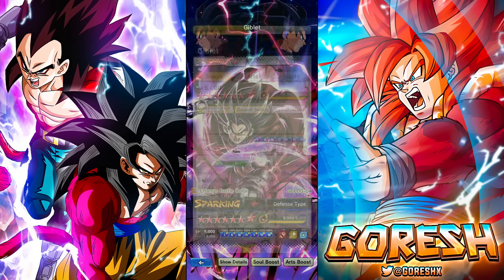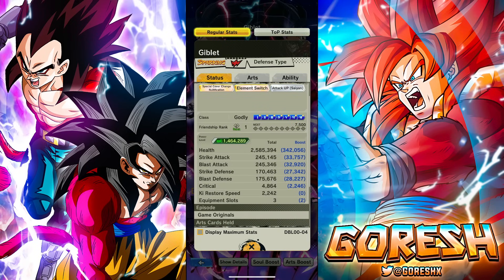Here's what his stats look like fully maxed out in terms of stars — 245 to both offense and defense, so you can build this guy to go either strike or blast. We're going to have 170k strike, 175k blast — not bad in terms of a free-to-play character's stats.